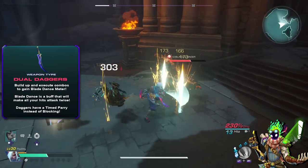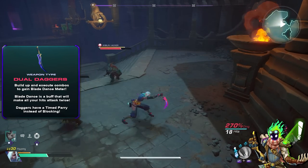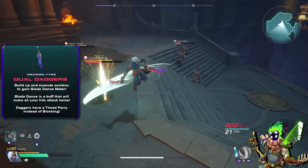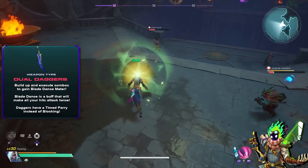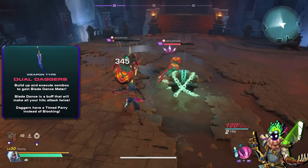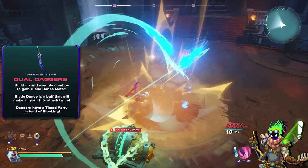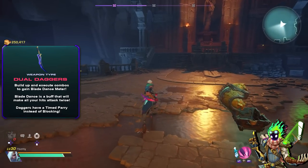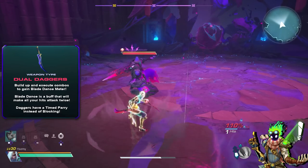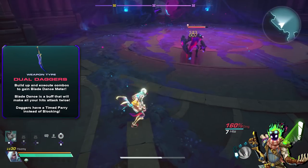Our next category is Dual Blades, and these weapons are a bit more complicated than the others. Instead of your meter building up pips, it's through chaining four attacks together that builds your pip up, allowing you to perform a heavy attack combo finisher depending on the amount of pips you have and contributing toward your Blade Dance meter — which is tied to your weapon skill and acts as a double damage aura for a duration. Instead of blocking, they have parry, a timed defensive move you can follow up with a parry attack if timed correctly.